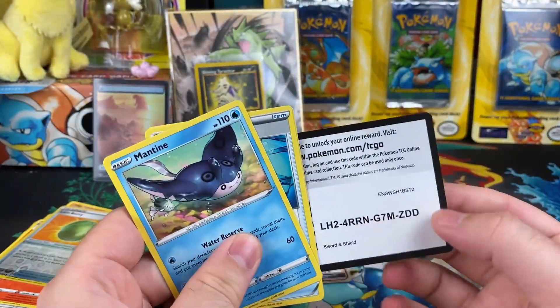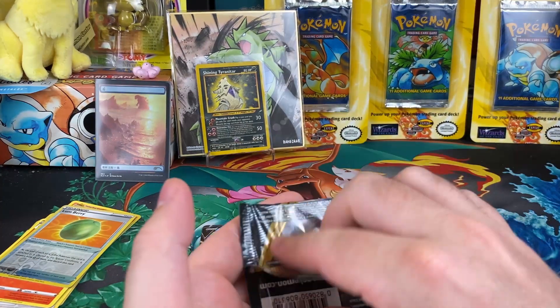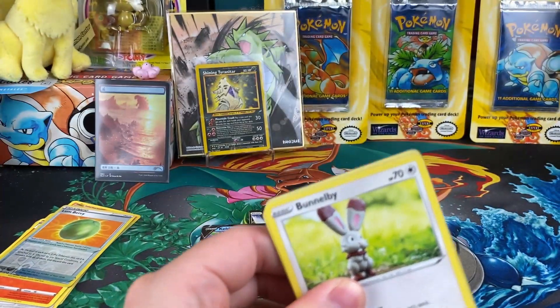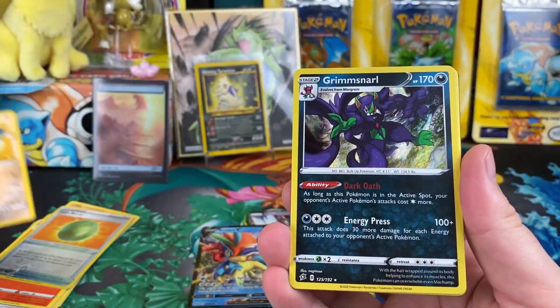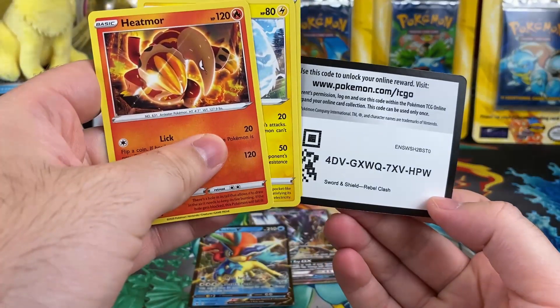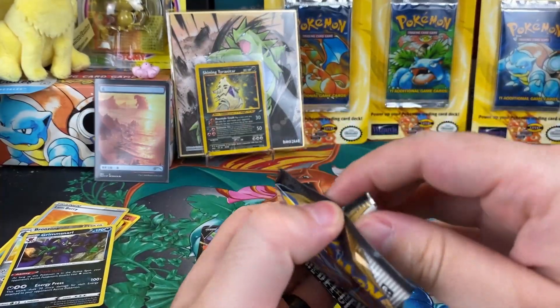The old unicorn — not really a big fan. Next up should be some Rebel Clash, or as some people like to call it, Rebel Trash. I just want the Boss's Orders — I haven't gotten that yet. So that's going to be one to pull. We'll see if we can get it.